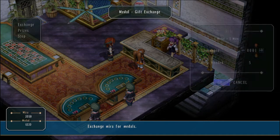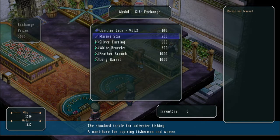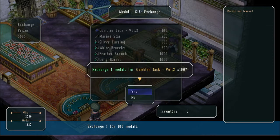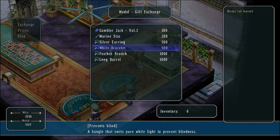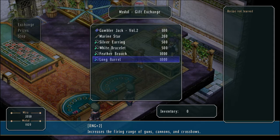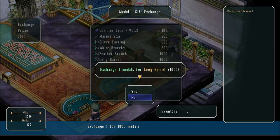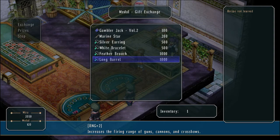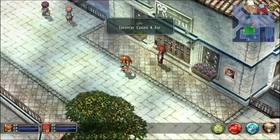Anyway, when we go to Metal Exchange, we can buy metals here — they cost 5 Mira apiece. I went ahead and bought 10, because I'm cheap. When we get to Prizes, the first thing we need is the Gambler Jack. Then you can get a better fishing rod, a poison accessory, a blind accessory, a faint accessory. But what I really want is the Long Barrel, because I don't know where else you can find one, and it's very helpful for Tita, Olivier, or anyone who uses a gun. I built up to around 1,200 metals so I can get both the Gambler Jack and the Long Barrel, and still have 100 left over. The max bet at the blackjack table is 100 medals, by the way.